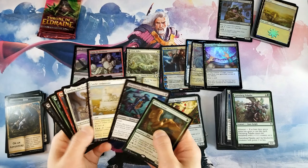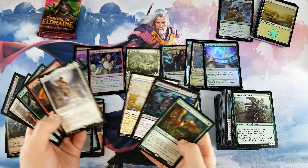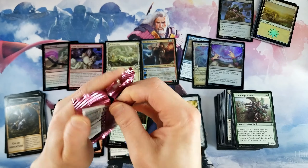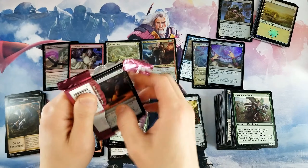Our regular rares weren't great, but Linden might be something once Theros hits. Gilded Goose is fine. And that foil Royal Scions — super sick. All right, let's get this collector booster cracked open and see what we get.